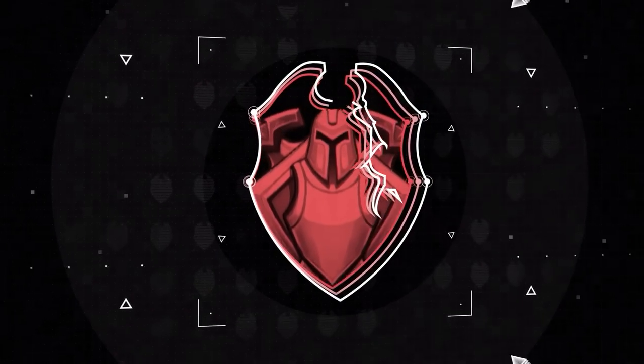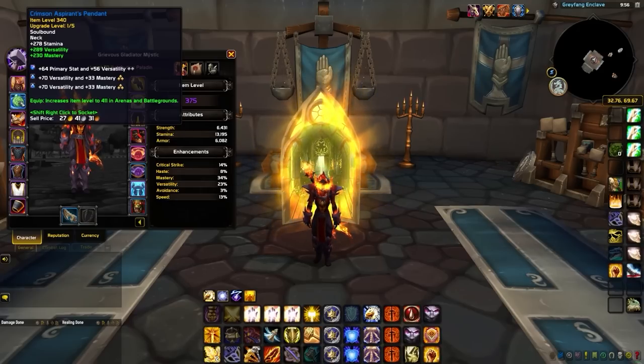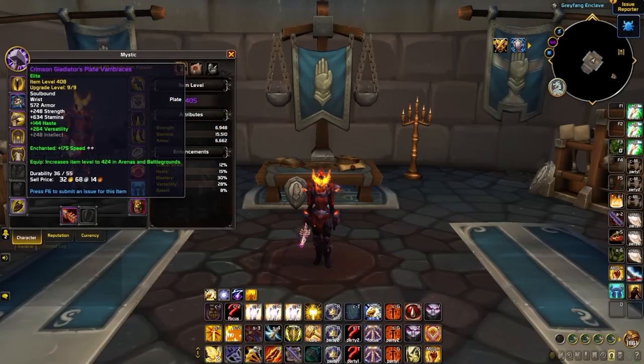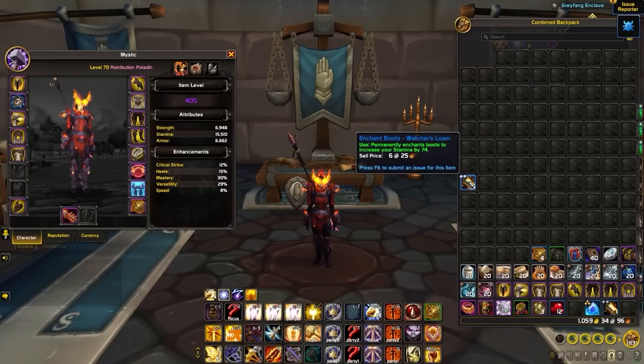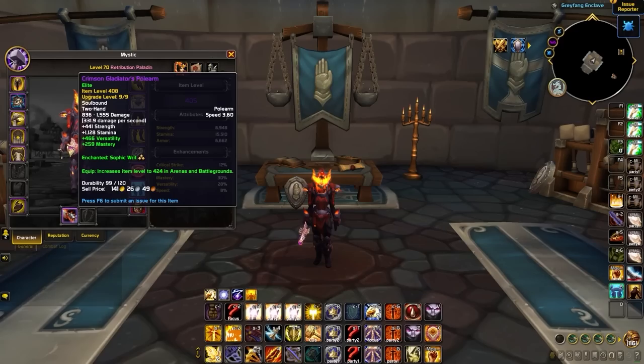Moving into Gems and Enchants, this one's pretty straightforward. As Versatility is your best secondary stat, you want to both gem and enchant it where possible. You'll use a tiered Medallion setting to get gem slots in your neck, then use one main stat and Versatility gem along with two Versatility and Mastery gems. Enchant your rings with Versatility. There are also Speed Enchants for your Bracers, Cloak, and Boots, although you can choose a Stamina Enchant on Boots for a minor survivability increase. You have the choice of enchanting your chest with either a full Strength stat boost or a mixture of Strength and Stamina. For your Weapon Enchant, you'll want the Strength stat boost.